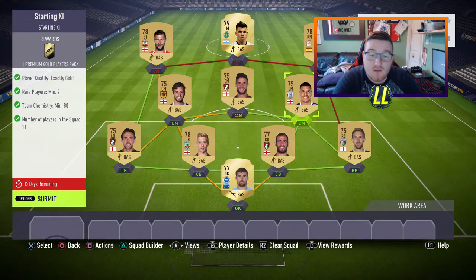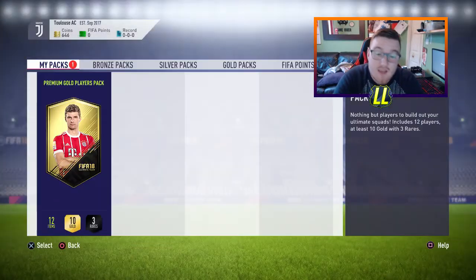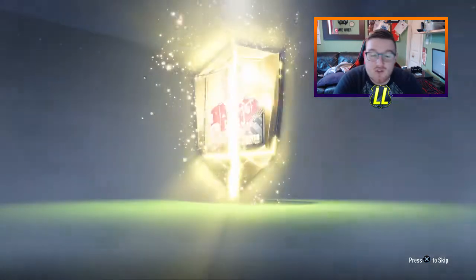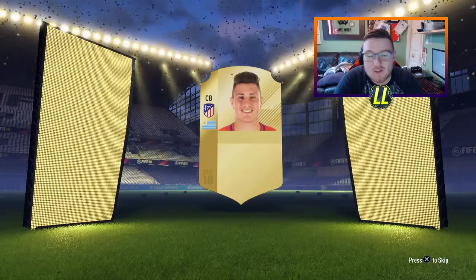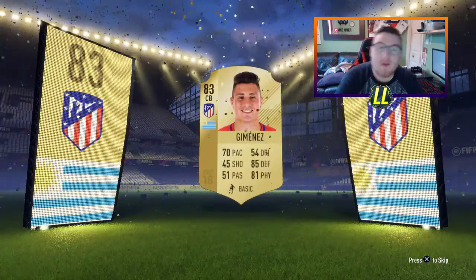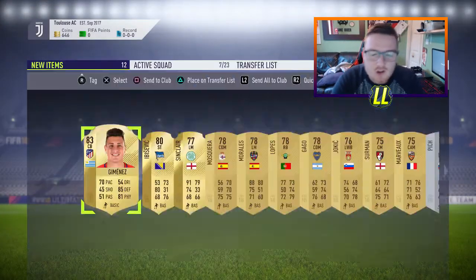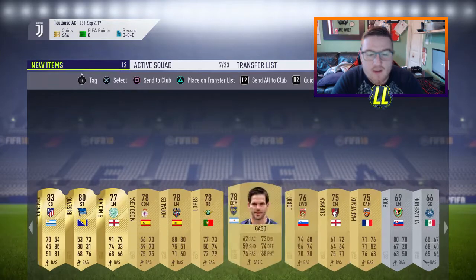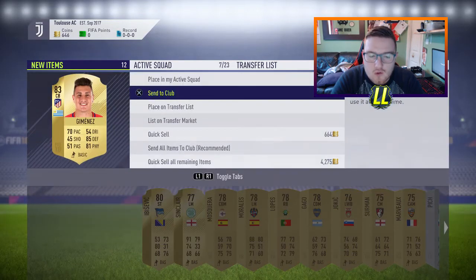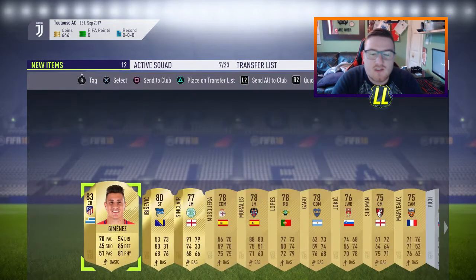It cost about 3 to 4k to do depending on how many players you already have. I submitted that and got my first 25k pack within 10 minutes really. I opened it and I did get the boards which was great, but I didn't get Goddy unfortunately — I got Gimenez. I'm still happy with Gimenez; it's a good start. I checked the price and he goes for about 4,000 coins, so that's a solid return.